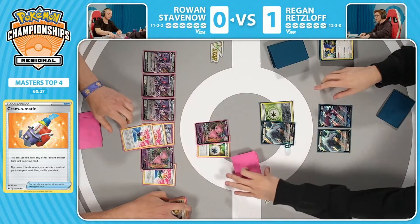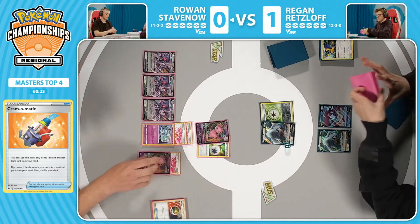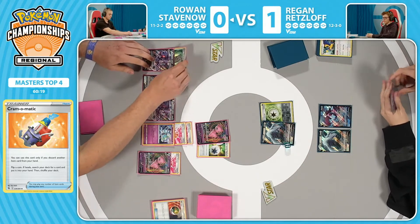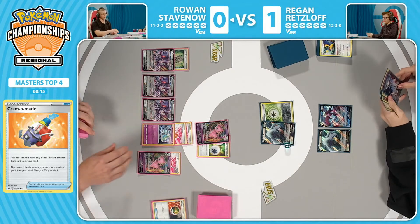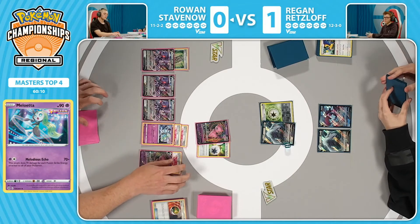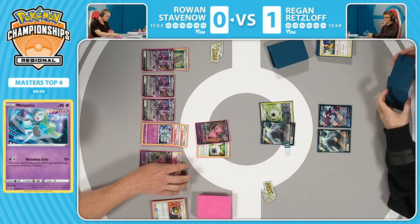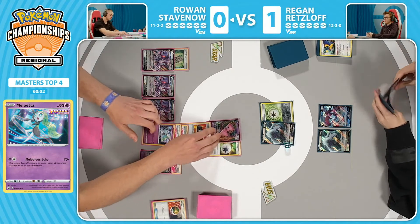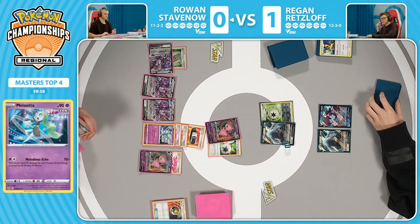You definitely want some modifiers here. You already have that attack at 210. There's a Forest Seal Stone — it looks like they search for whatever they want. Pretty good strategy: you draw first with those Genesect Vs, and then whatever you're missing, that's when you use the Stone. There's the Choice Belt — that means we're doing 240 damage, you just need one more damage modifier. The idea here from Rowan is thinking ahead: what attackers are going to be used? Tyranitar has 230 HP — it's not too hard to knock out.